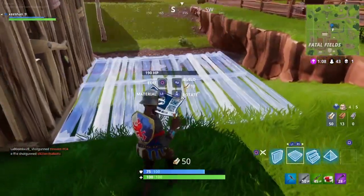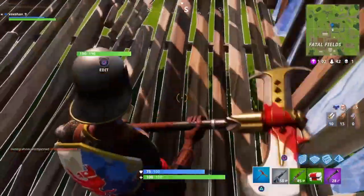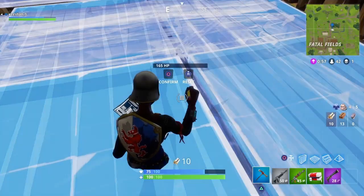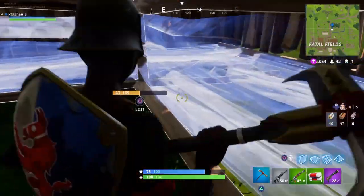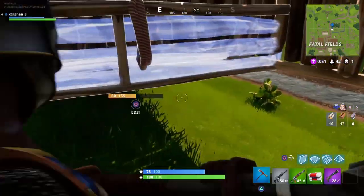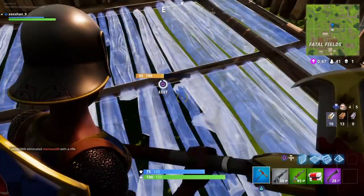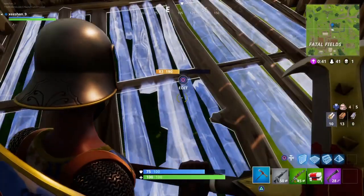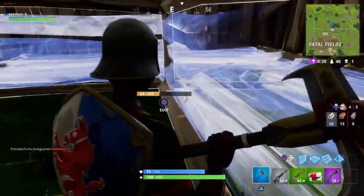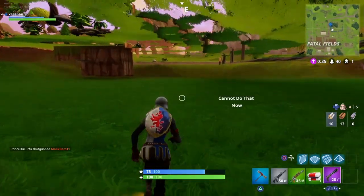Just build a ramp like this in this location. You need to edit one square on the edge — this square right here. Edit this square and stay on the edge of the square, then edit it back to normal. If you do it correctly you will get inside the glitch spot. It may take a few attempts if you're not used to it — like this, it's taking me about three attempts.